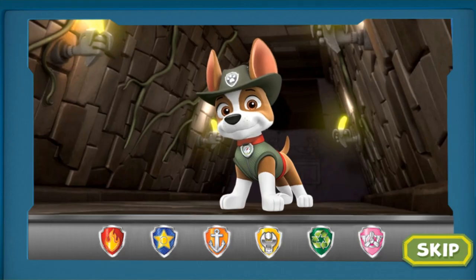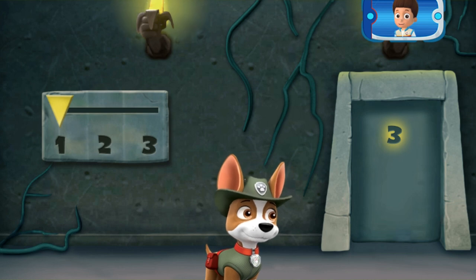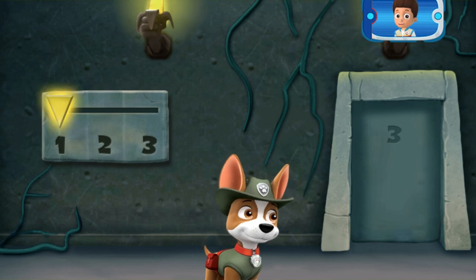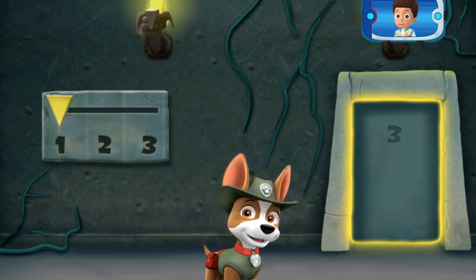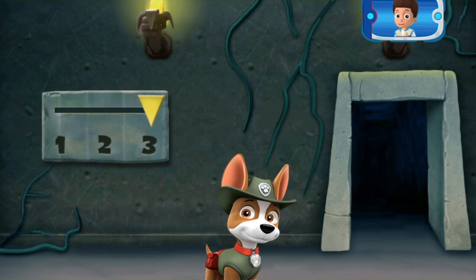Getting closer! Almost there! The golden banana is behind three locked doors! This code on the door will show you how to unlock them! Make each part match what's shown in the code, and the door will open! Click the number that matches the one in the code on the door! Then click the door when you think everything matches! Perfect!